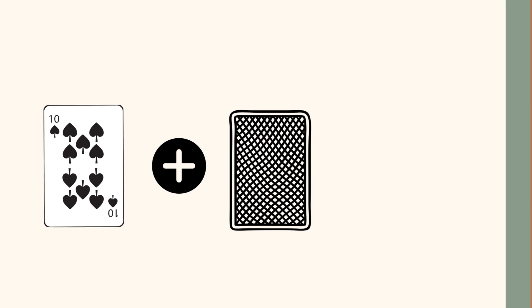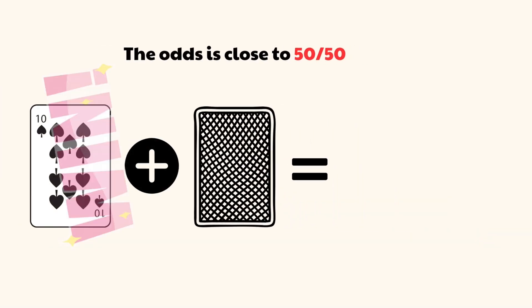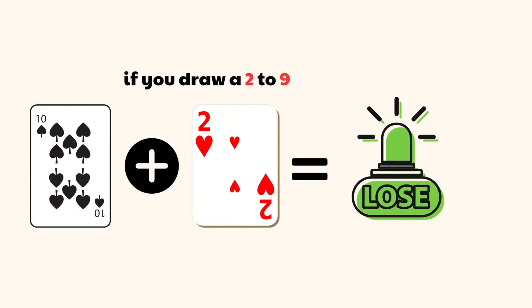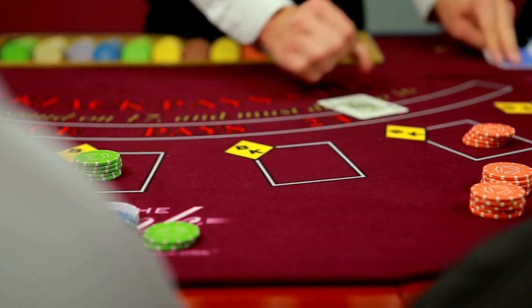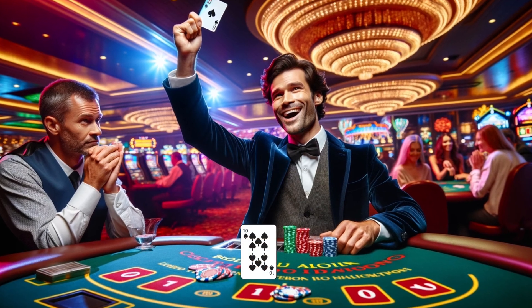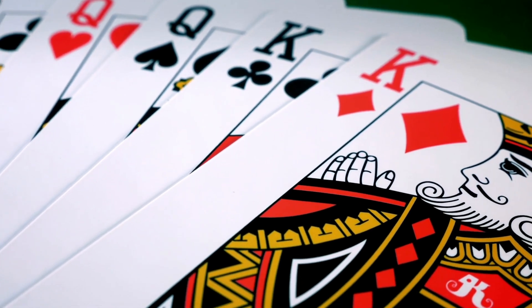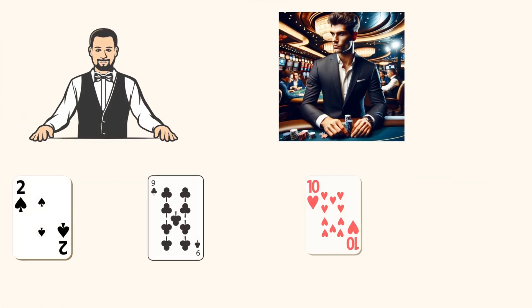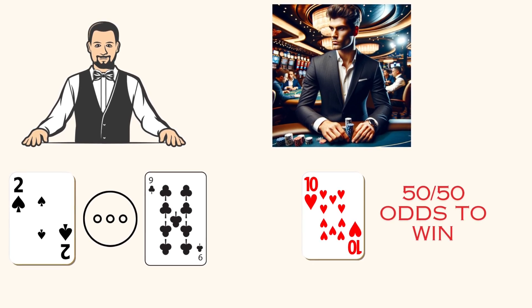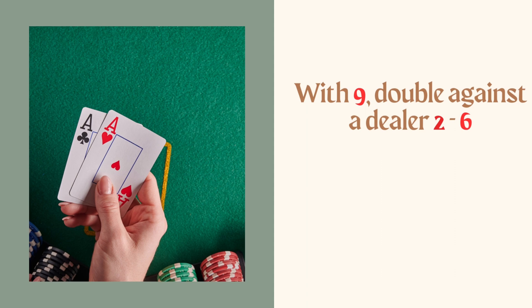With 10, double against a dealer two to nine — you've got around a 50-50 chance of outdrawing them. A hand total of 10 is a strong value unlikely to bust if you draw another card, with odds of improving into a winning hand close to 50-50. When the dealer is showing a weak up card between two and nine, they are likely going to have to continue taking hits. A dealer showing ten or ace has a strong starting hand you are less likely to outdraw, so avoid doubling in those cases.